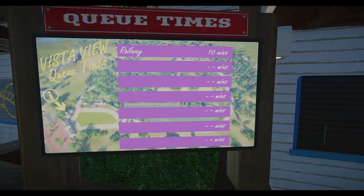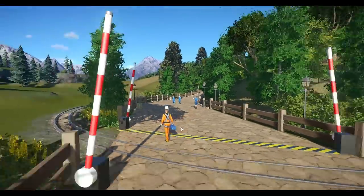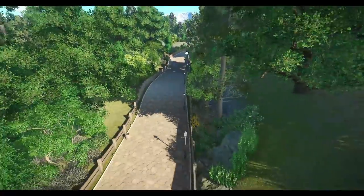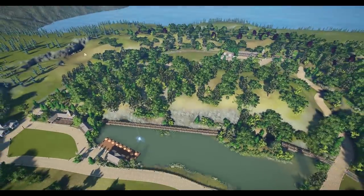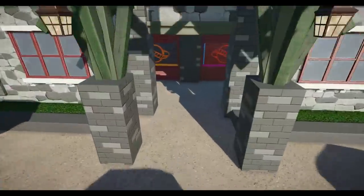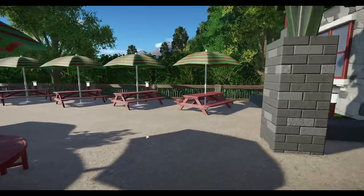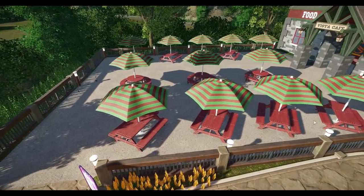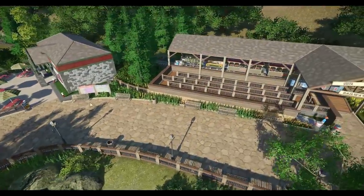The queue times board won't update of course, but it will be awesome to have. Then we've got the real-world track with another amazing crossing — absolutely beautiful. Over here is the hill, and at the top you've got the Vista Café, which looks really nice. There are some shops and picnic benches too. I love the way he placed those picnic benches — not just in a straight line.